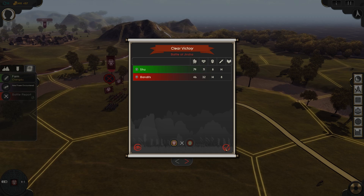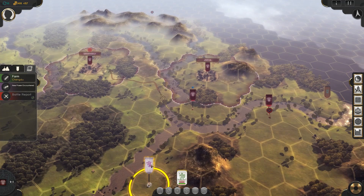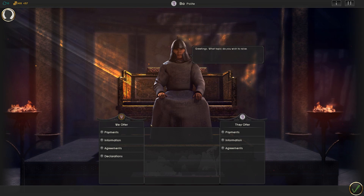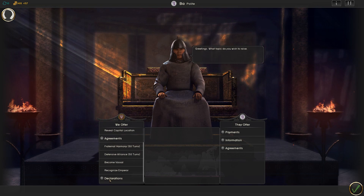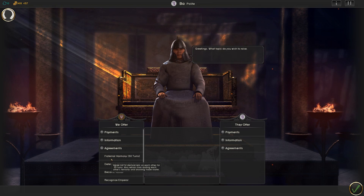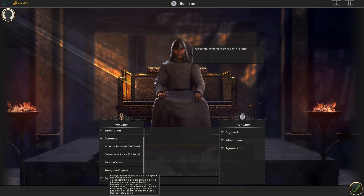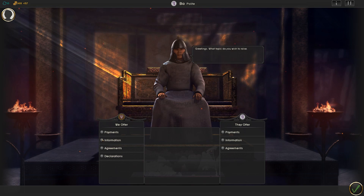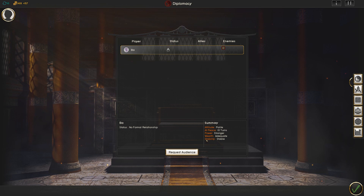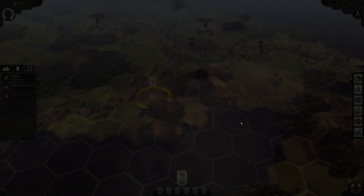Hello — who are you? A new faction has appeared in diplomacy. We can request an audience and see various options: recognize emperor, declarations, payments, fraternal harmony, non-aggression pacts. Recognizing the emperor means you can only recognize one — you'd lose a little authority from relinquishing your own claim. We share capital locations with each other. Their capital is revealed over here. Lovely — that gives us useful intel about our new neighbour.